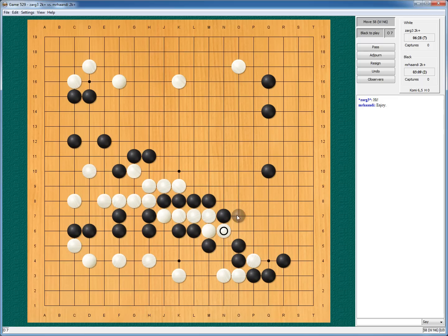So if he ataris, I will protect, he will capture, I will protect, he will connect and we will go from there. So I will give him this one stone to connect myself up.